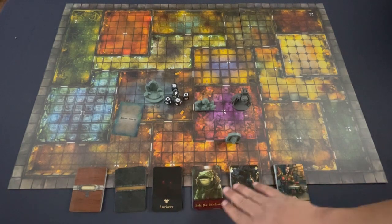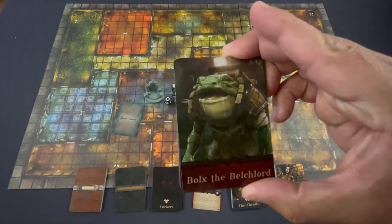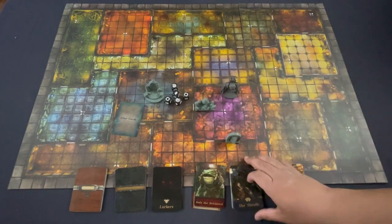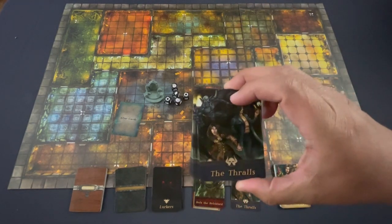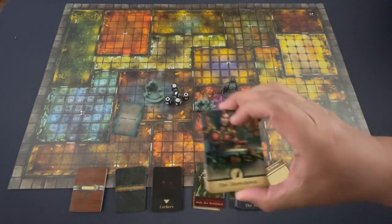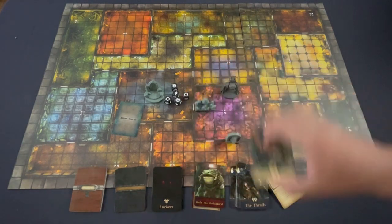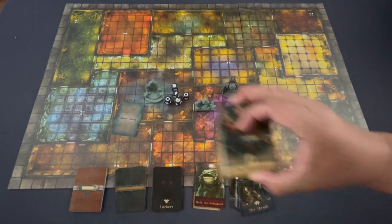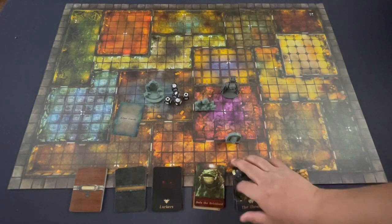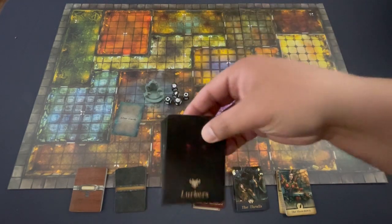These three decks are kind of the heartbeat of any encounter in Alter Quest. You have your enemy decks — the Belched Lord right there — and we have the threat deck, which is for when you open a door and enemies spew out. Then here is an example of a quest deck, which is kind of what you're trying to do — the threat that gets in your way but also gives you the impetus for going forward. Those are going to carry over, but in the main Alter Quest you also have the lurker cards, which are just random enemies that spawn out of the shadow spaces.